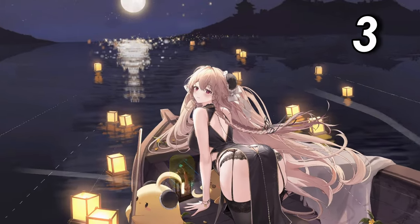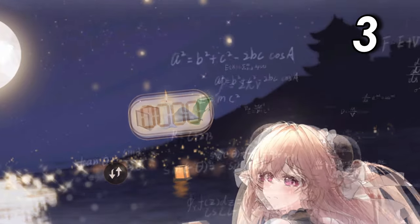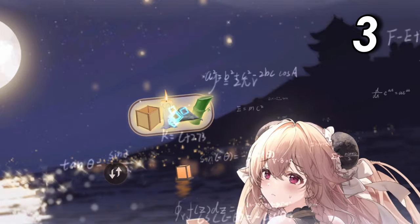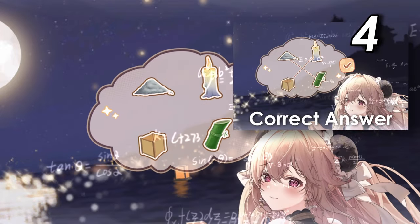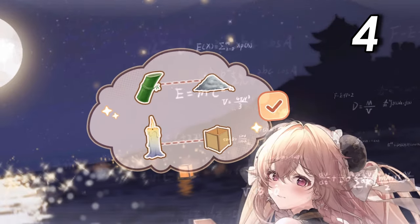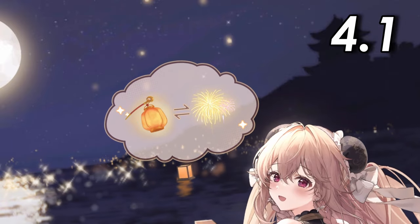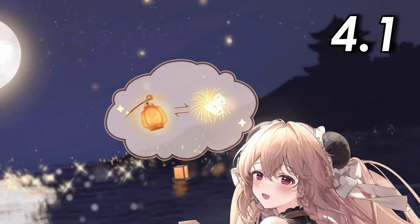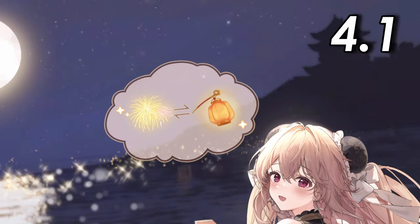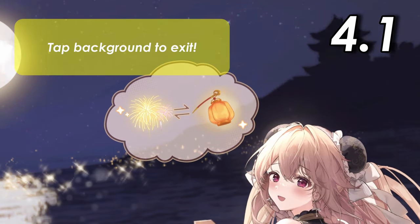Tap on the candle lantern in the boat and you are given 2 minigames: sorting or numbers. For sorting, the goal is to match the correct images with each other. Get it wrong and the images reshuffle. Get it right and you are presented with 2 options for a backdrop: a lantern scene or fireworks on the horizon. By default you will have the lantern scene. For the rest of this showcase, I will use the fireworks backdrop.